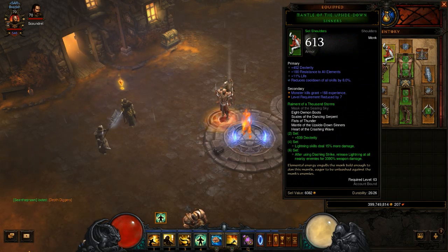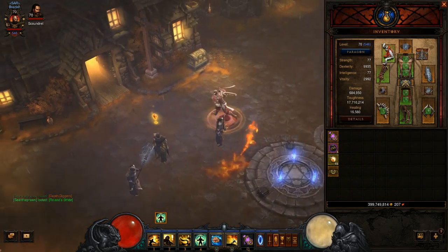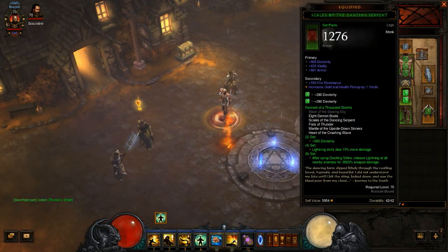This set's main bonus is that after using Dashing Strike, it releases lightning on nearby enemies for 3000% weapon damage. Which is a fair bit of damage — it doesn't do as much as the Sunwuko set but it has its own pleasures. The other bonus is a 15% lightning damage increase. With that in mind I decided to make a lightning damage build monk using this set and a few other items I had.